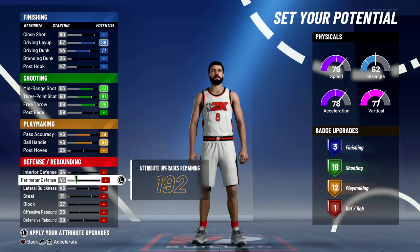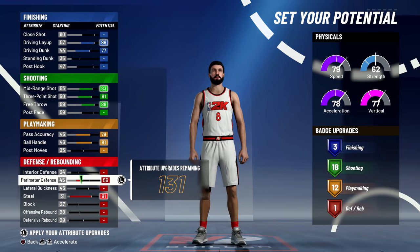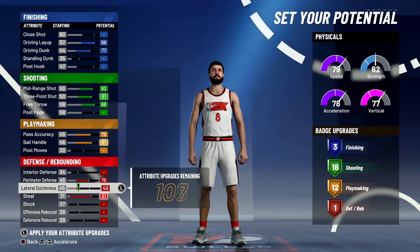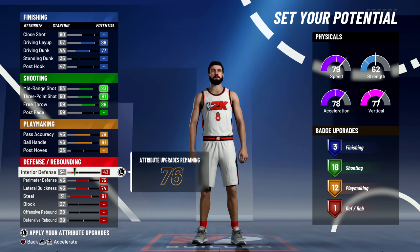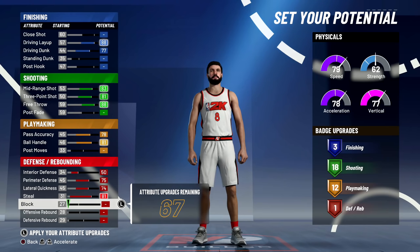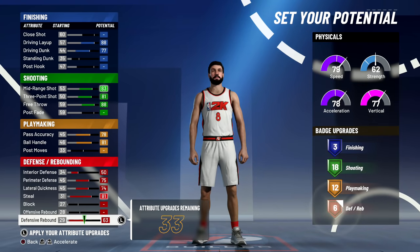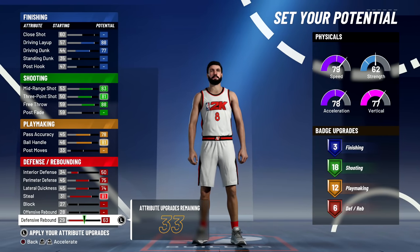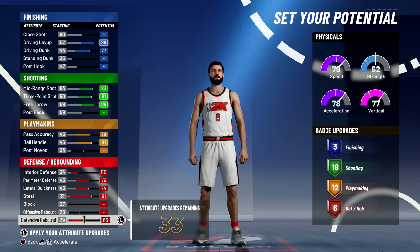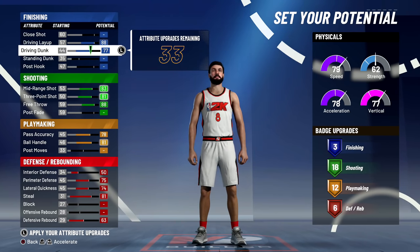Post fade — that's what I'm after, not post moves. Ball handling and pass accuracy have to be through the roof. Steal has to be high, perimeter defense maxed, lateral quickness up there, interior defense maxed as well. Steel is good, block is low. I'd like defensive rebound up. Six finishing badges — I'm surprised there aren't more. Tons of shooting badges though.